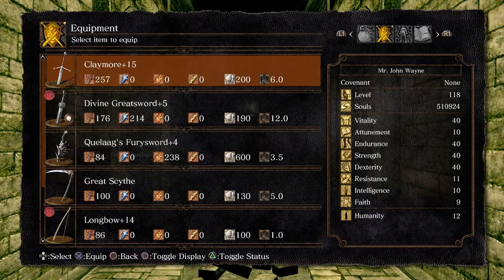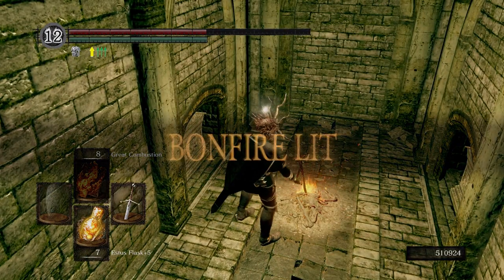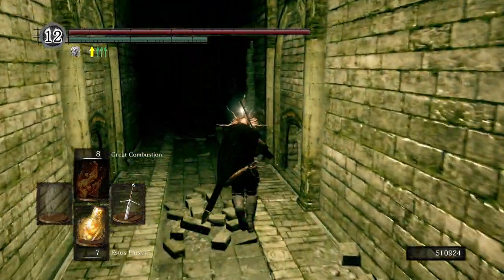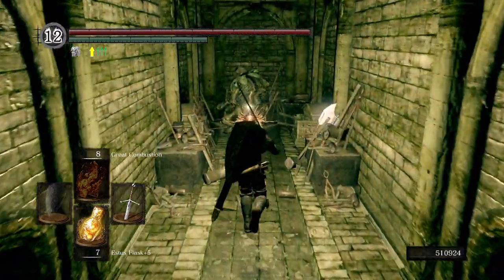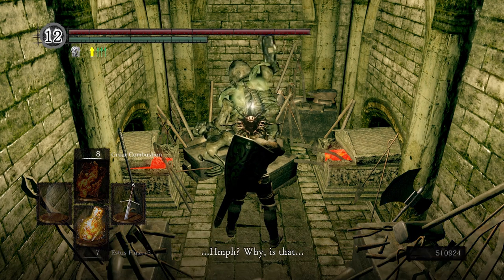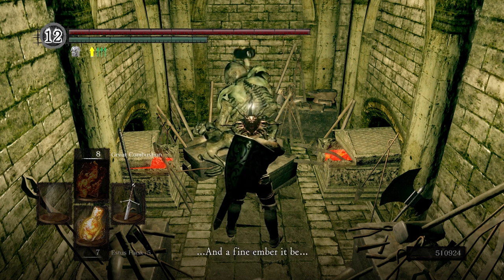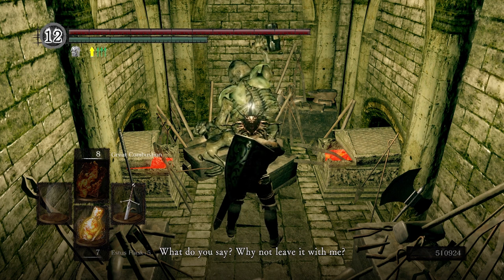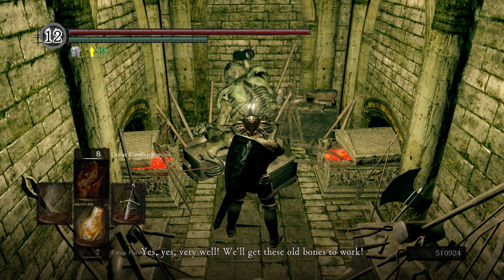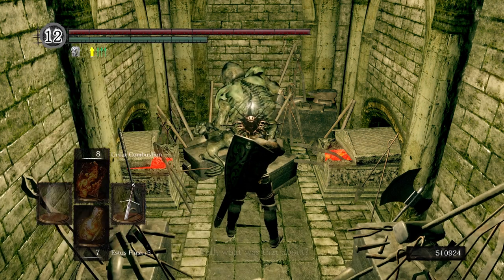We can go ahead and switch to our claymore here. We're going to light this bonfire — if you want to kindle it, you can. I'm just going to rest at it. This is the blacksmith where we're going to give the two embers we got from the previous episode. The blacksmith dialogue plays as we hand over an ember from New Londo and another unusual ember, and he gets to work.